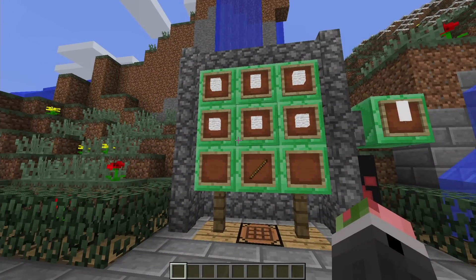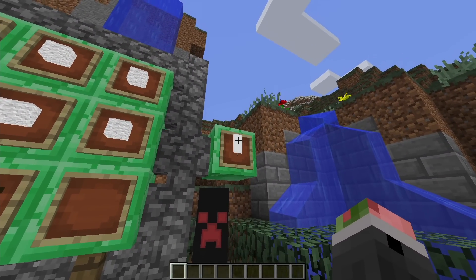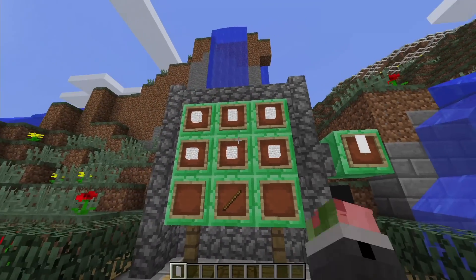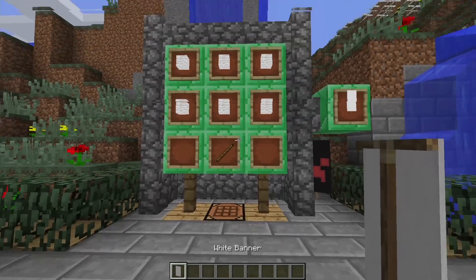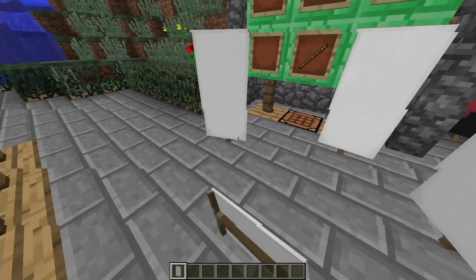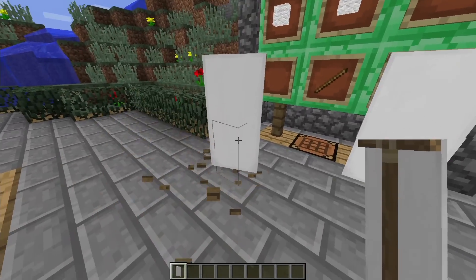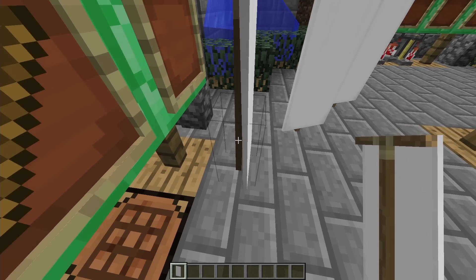This is how you make a banner: it's six wool - any color you want your base flag to be - and one stick. That gives you your banner. It's kind of like a sign, so you can rotate it, and there's some video of it moving so I guess it depends on something to make it move.